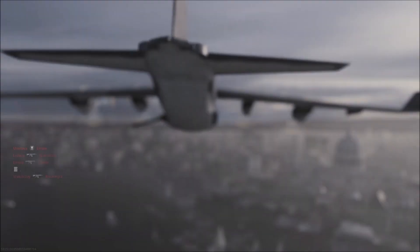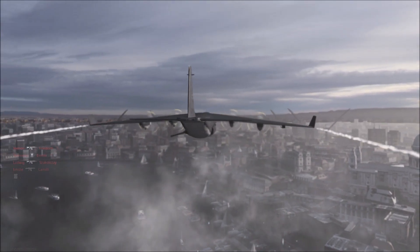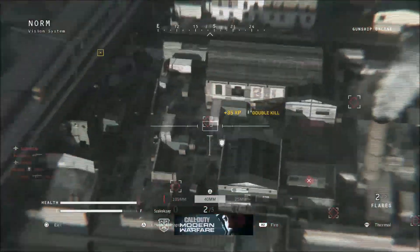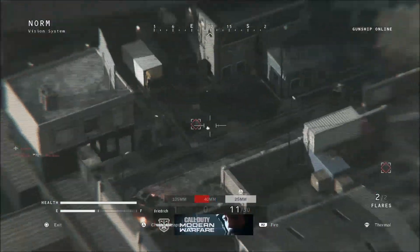Instead, what you want to do is activate the killstreak that you want to duplicate. As soon as you activate that killstreak, you're going to want to switch to the class with specialist mode activated. From there, once you load into the killstreak, finish it all the way until it's over. You can do this with the chopper gunner, the gunship, or the cruise missile - either of those will work 100%.